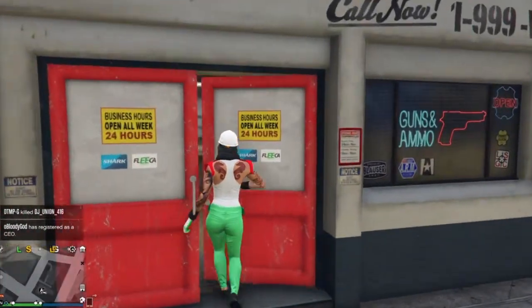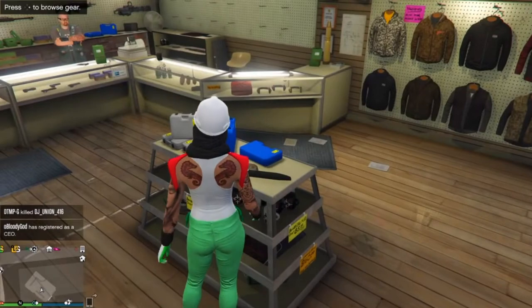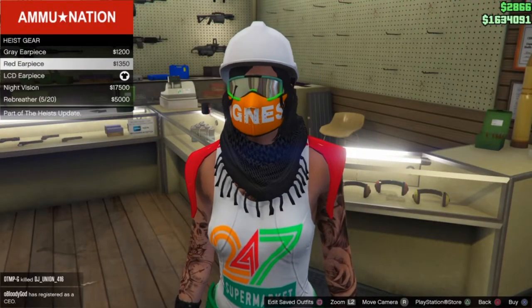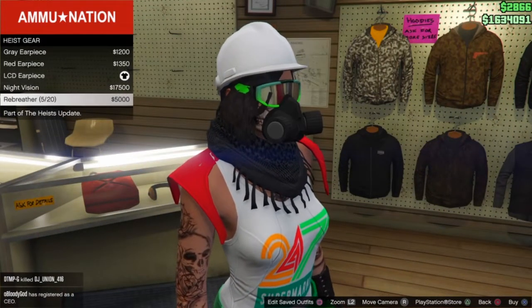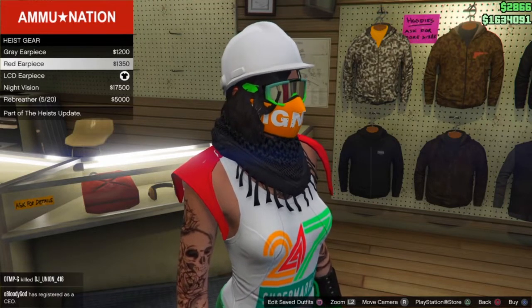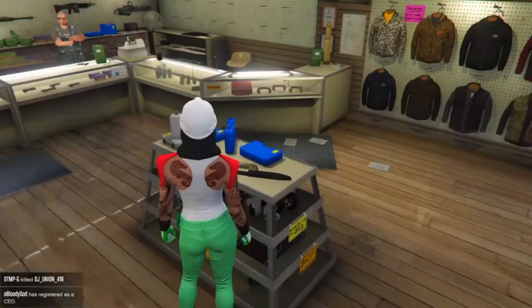The first thing you want to do is pretty much simple — head to any type of gun store near you. Once you're there, buy any type of earpiece. Just buy any one of your choice — you don't need to buy all of them, just any type of earpiece. Once you've got that done, move on to the next step.